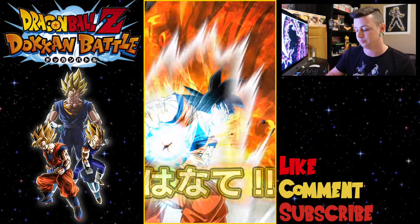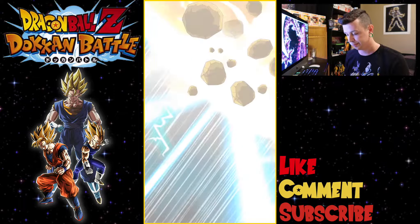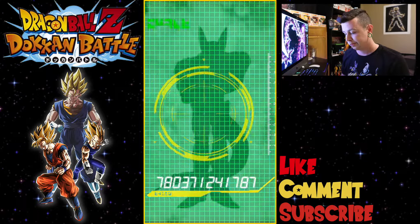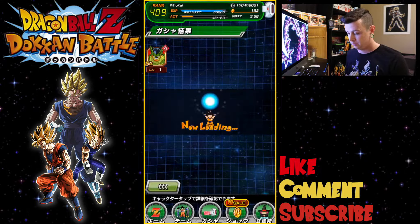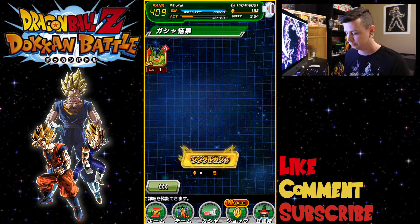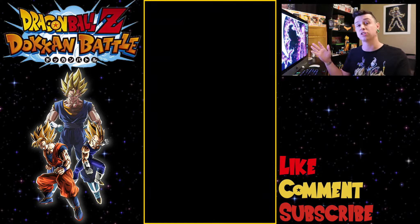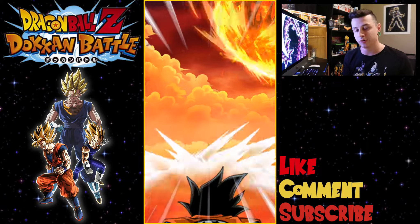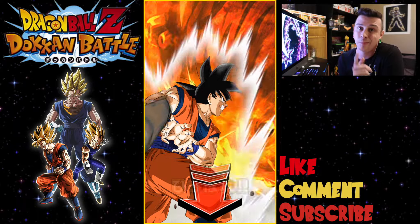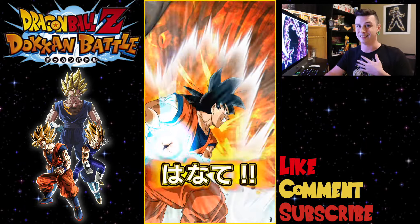We got Gohan in on this one, and it is a Cell. Let's do one more single and then we'll hop into a group summon if you guys would like to participate. We've got plenty of good banners over on Legends and any other mobile gacha you play — definitely log in and pull whatever card you want, because I will give you the luck if you guys give me the luck in return.